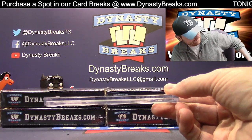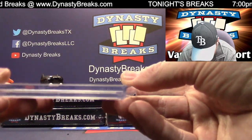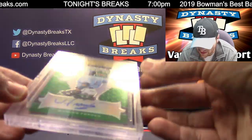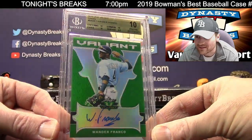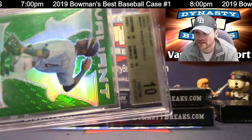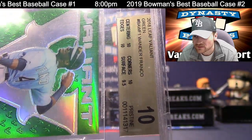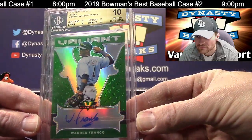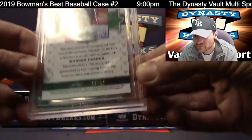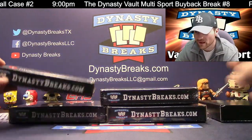BGS 10 — you can get a black label, but this is a very scarce grade. Pristine. This is from 2018 Leaf Valiant Baseball. On-card auto, Wander Franco. Got my Rays hat on. Green refractor, on-card auto in the tough grade. 29 of 99 on the green. 10 on the autograph as well. Nice grade there. Four boxes left — good case so far.